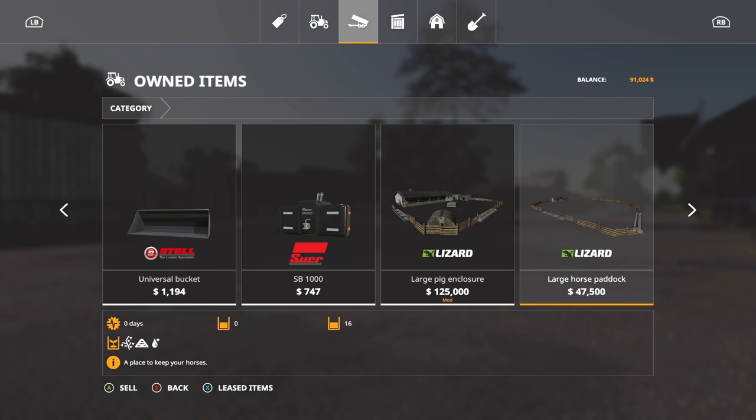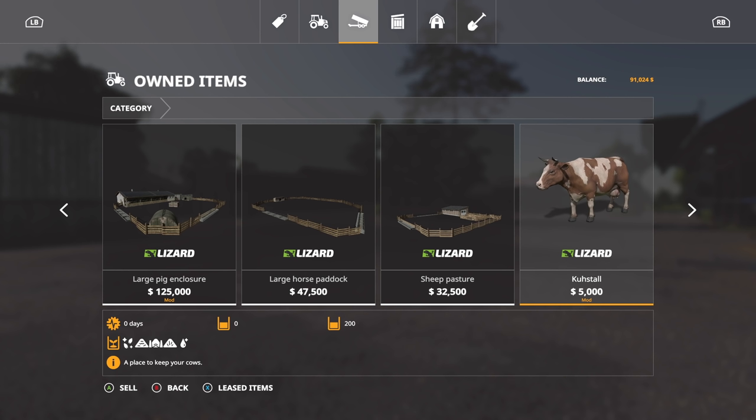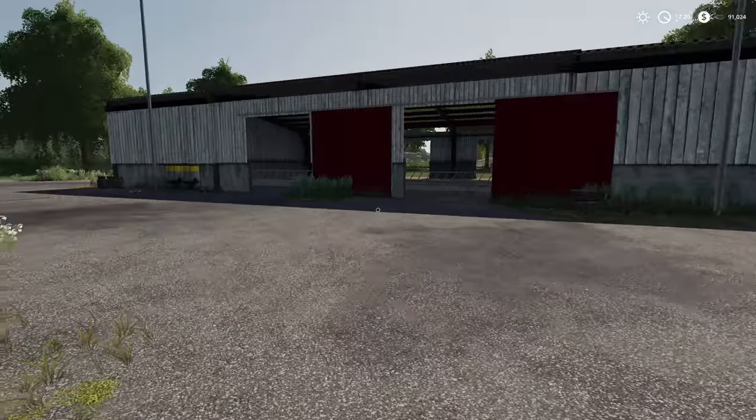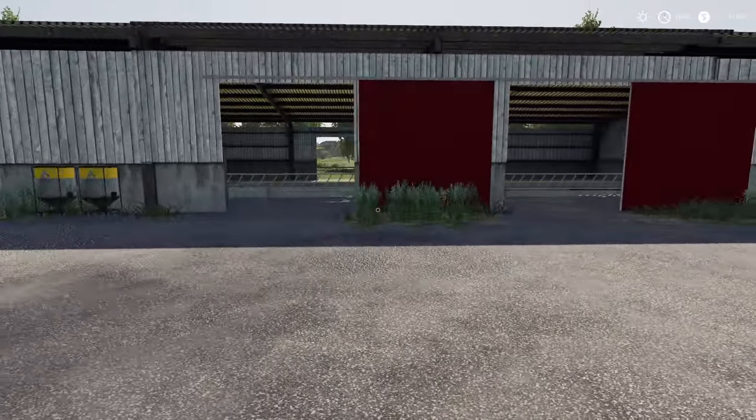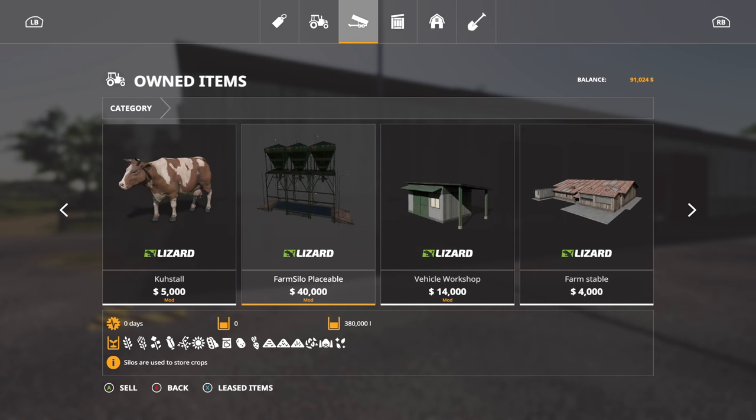You get a large pig enclosure for 300 pigs, large horse enclosure for 16 horses, a sheep pasture for 80 sheep, and a Kustal custom cow pasture - that's only $5,000 if you sell it. You also get a placeable farm silo that holds all your normal crops plus pig food, potatoes, sugar beets, grass, hay, straw, chaff, silage, and TMR.